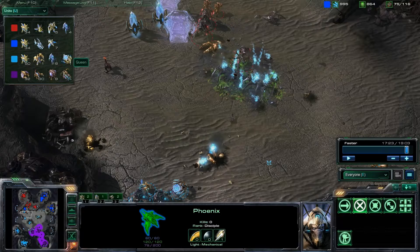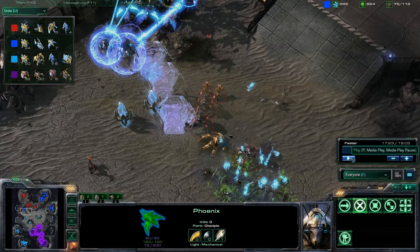The Zerg player has some zerglings he's going to run in and help reinforce the Protoss player on his team, and that's going to end up winning them the game in just a few seconds after this replay.